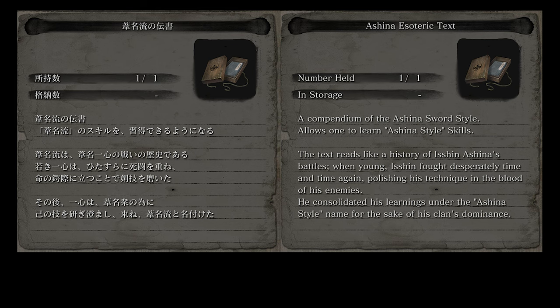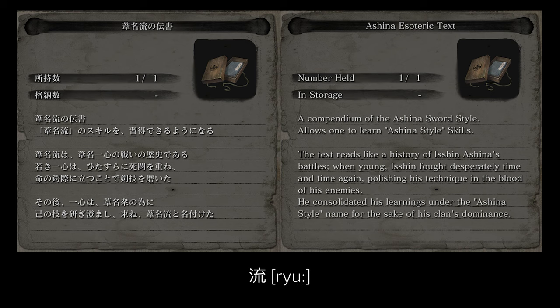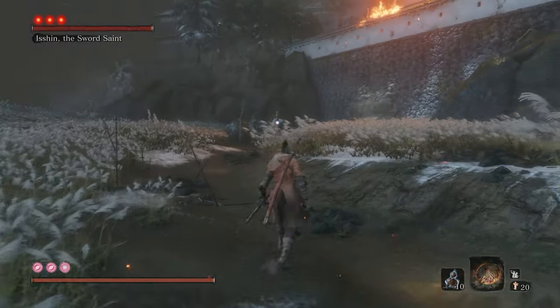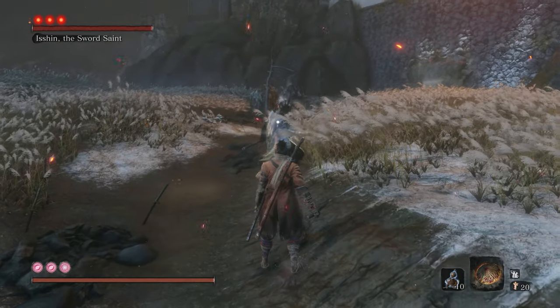The Ashina esoteric text, like all the previous ones, is called Ashina-ryū no densho — a secret book of the way of Ashina. Ryū is commonly used as a suffix to indicate a style of something, a school of thought and such. When Genichiro starts his third phase, his name changes to Tomoe-ryū — Tomoe style, or as the English localization translated it, Way of Tomoe. The description of the esoteric text says that the whole Ashina style is the written history of Isshin's battles. He devotedly accumulated experiences of life-or-death struggle — curious that this phrase also describes the inevitable part of the shinobi lifestyle, and yet here we see it as the means through which Isshin achieved his mastery.